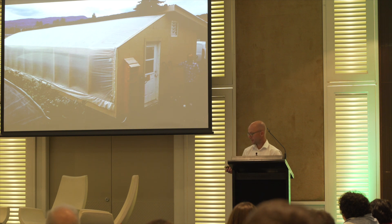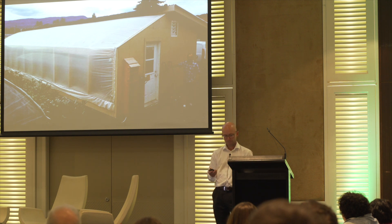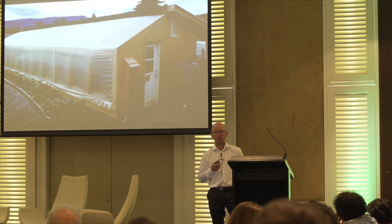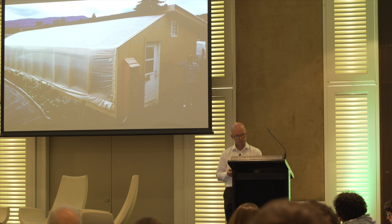Curtis Stone, the urban farmer — this is his passive solar greenhouse in Kelowna. That greenhouse cost him $30,000 to build, and in the first growing season the crops he grew in there paid for it. With his support and knowing he was coming back, we did a 100-day working bee with a whole lot of help on the farm. We put up a new greenhouse, built the washroom, and developed about 40 new growing beds — doubled the size of our production — just in time for Curtis to turn up for the event.